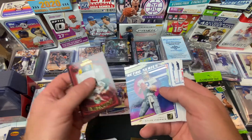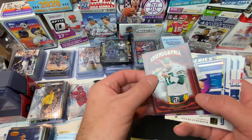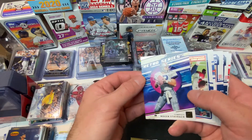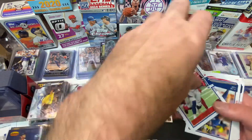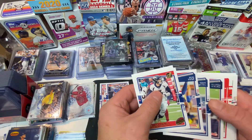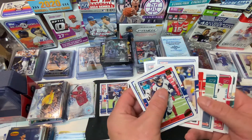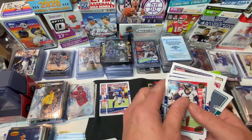We got an Aaron Rodgers. Roger Staubach — I think I actually have that card already. And then I'm just going to flip through some more. Yeah, that's pretty much probably it for the rest of the cards, but we'll just go through it all.